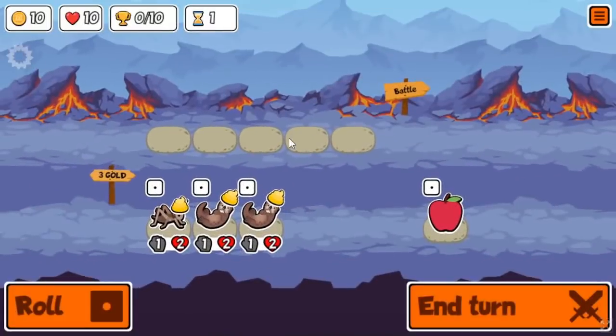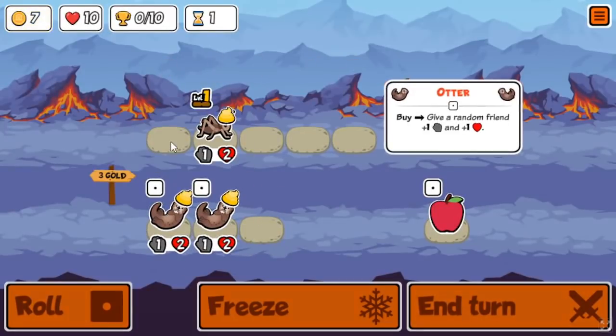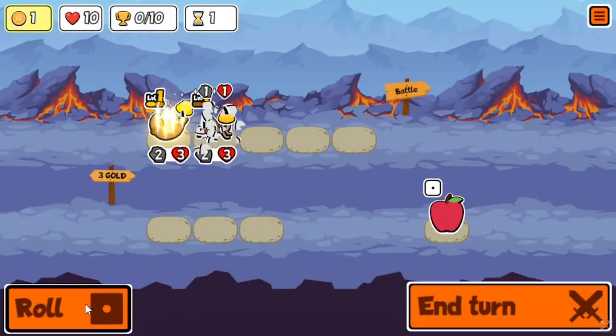So in this run, I'm showcasing the power of Cupcake Crab. Typically you want an Otter start, which is exactly what I got here.